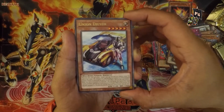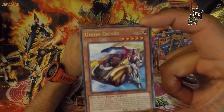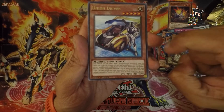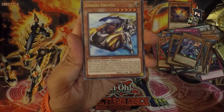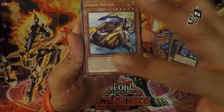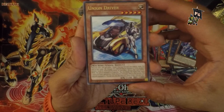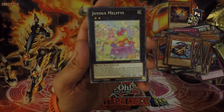Union Driver — I assume this is for a union, meaning the collective of people working for better wages, but I don't think so, because this man seems quite high-end and that's a single-seater vehicle. He may be a sponsored union driver in some kind of futuristic Grand Prix. Very interesting and intriguing. Joyous Melffys — not a bad card, it's giving a little pony vibe. I like the artwork; had it been foiled on the other side, it would have been perfect.